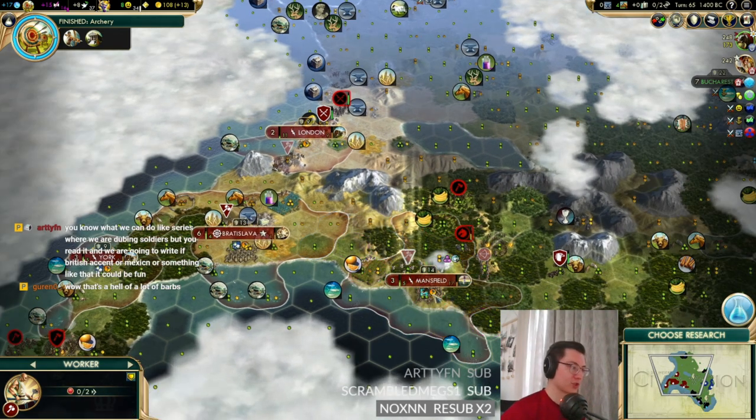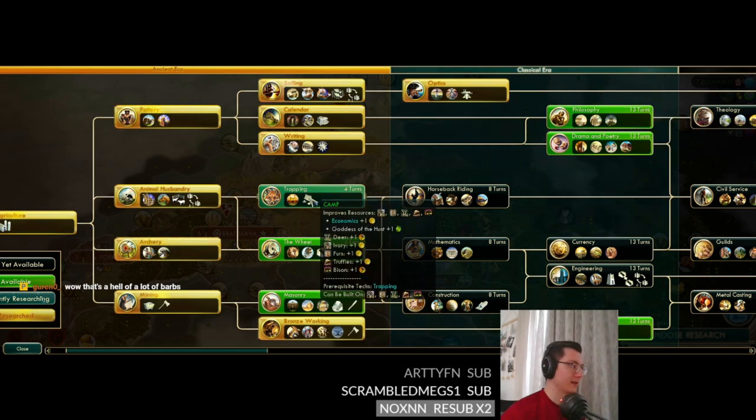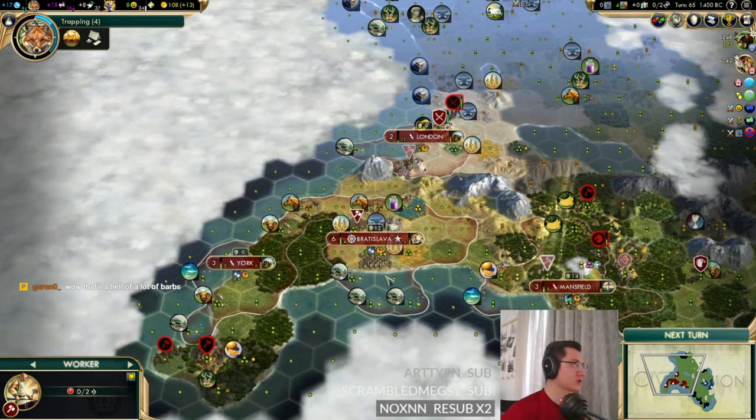We need to start chopping jungle tiles down in Mansfield, which is why we've brought the worker over. We might also need Trapping next to build a circus.